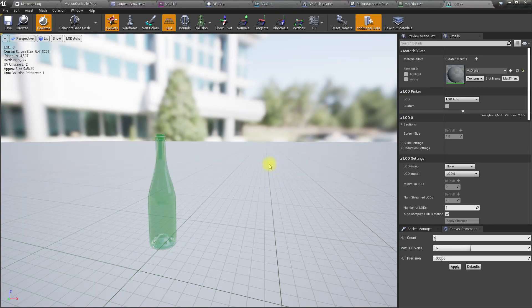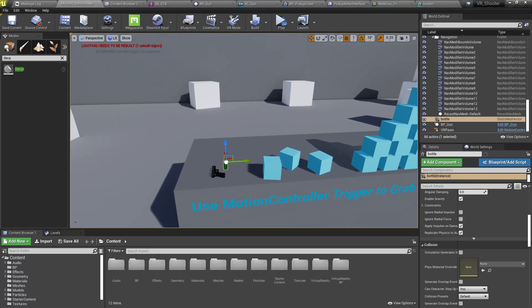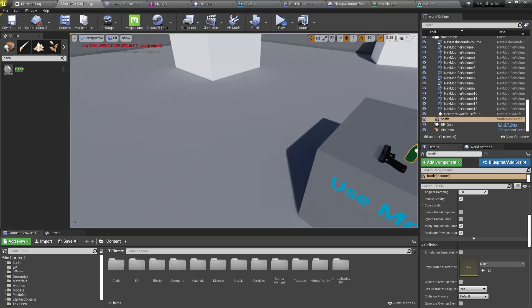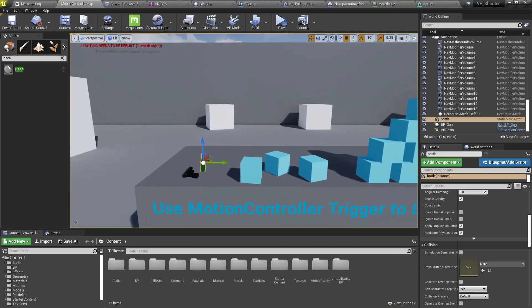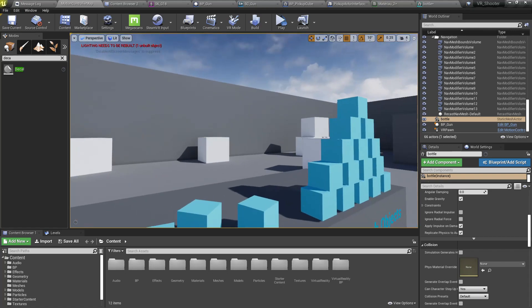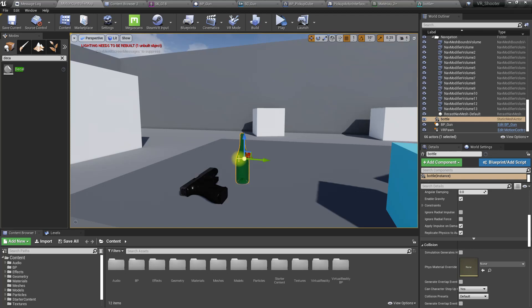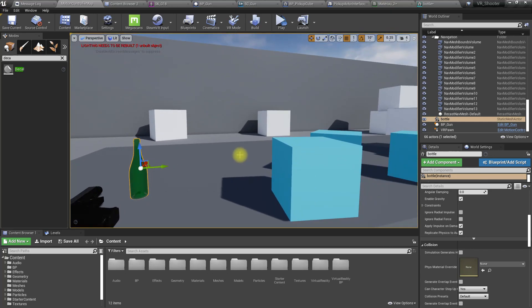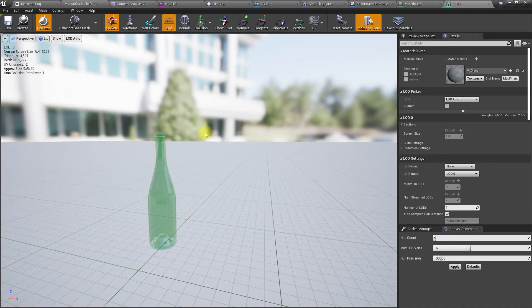So far in the project we can grab the gun and shoot the gun. The physics objects react to the gun bullets, and at the point where the bullet hits there will be a particle and also a decal. Today I want to work on these bottle objects — when a bullet hits a bottle, it should break into pieces.